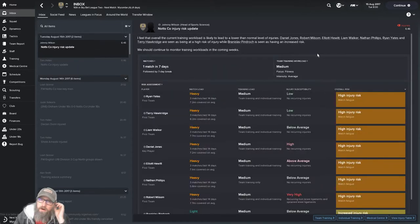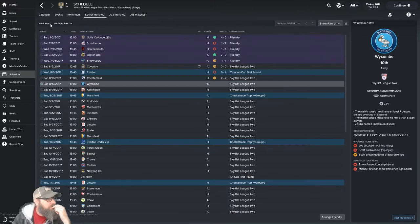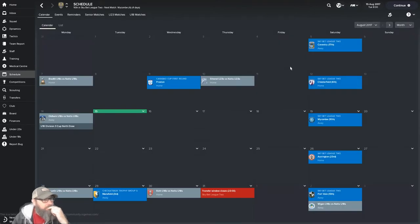Here's our update — we've got Ryan Yates, Terry Hawker, all these guys have a heavy match load and a high injury risk despite the fact that injury susceptibility is low or below average, and our training load is only medium. The reason is we've got a heavy match load — they've played three matches in the last 14 days. Checking the calendar, we're going to have four in 15 days before things balance out.